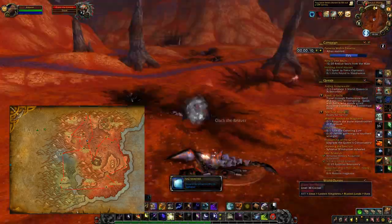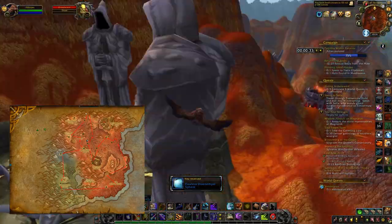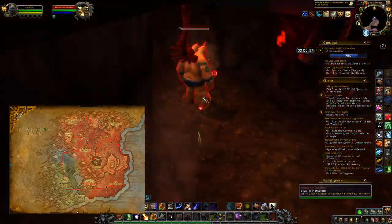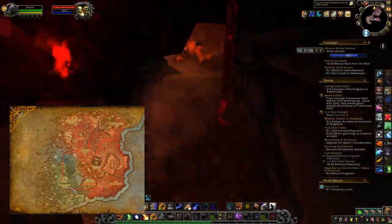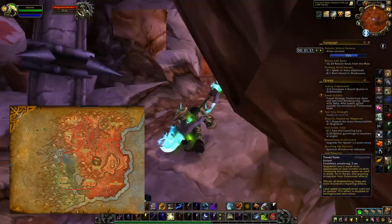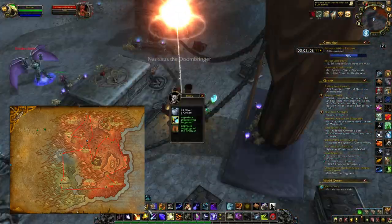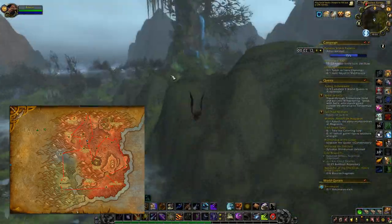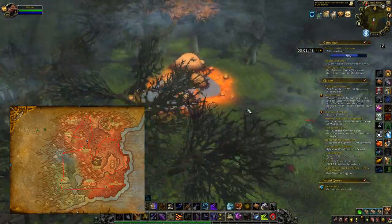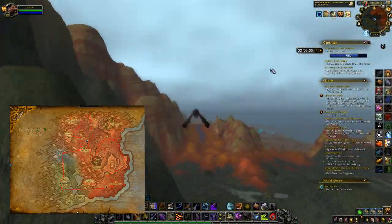This farm should take you maybe 10 minutes. All you want to do is start at the first rare next to Zidormi and then go all around the map. Try to get all the different chests — some of them are inside caves, and some rares are inside caves too as you can see in the video. Just circle around, kill all the different rares, take all the chests, and normally you should be able to get quite a lot of items.